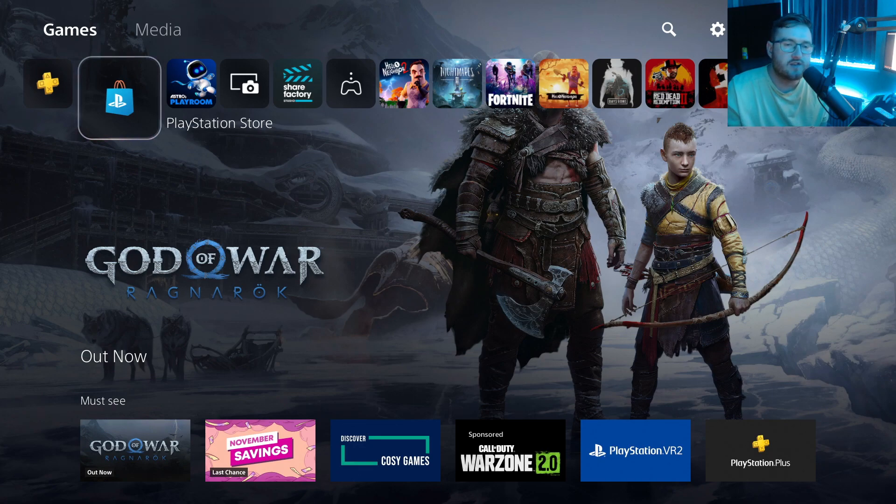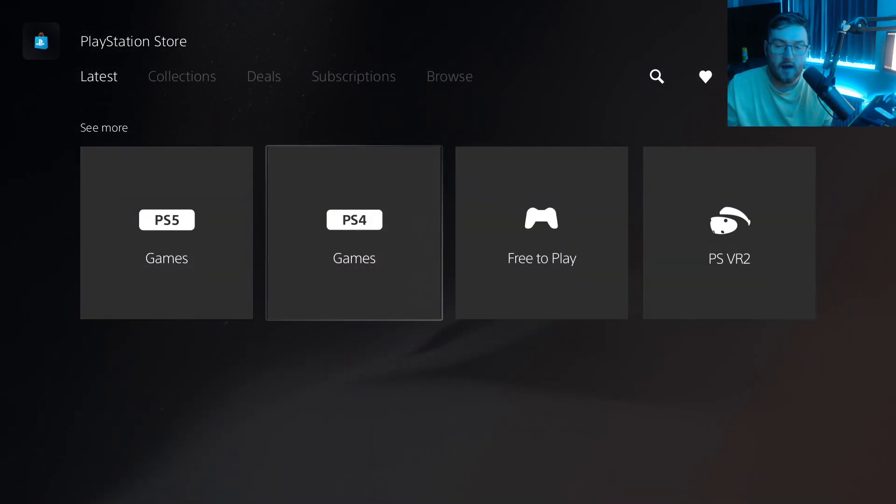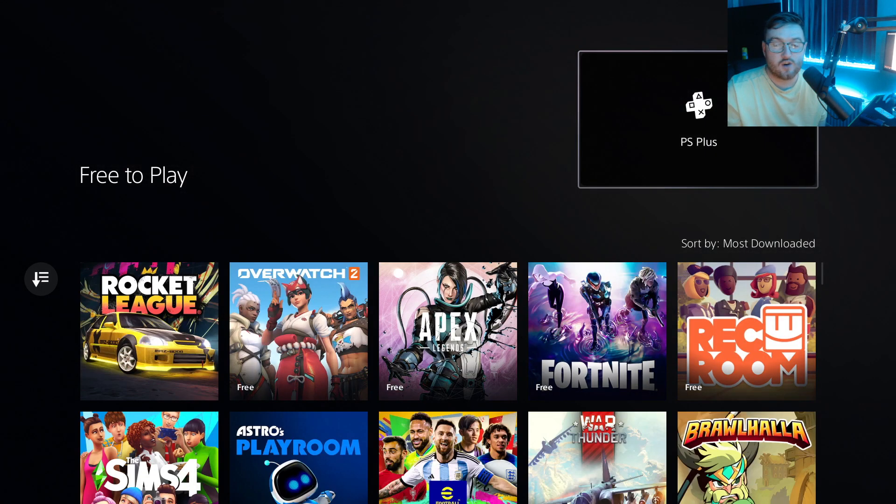When you've got yourself a PlayStation 5 and you've signed up to the PlayStation Store, you can access the store and see what's on there. There is a way to access the free games that are available — go to the store and scroll down to the bottom where there's a little tab called 'Free to Play.'